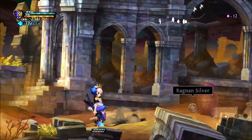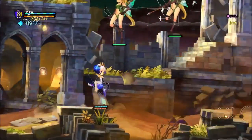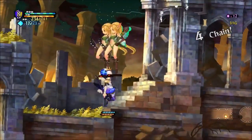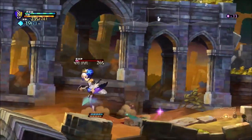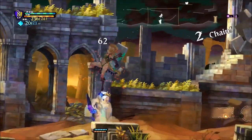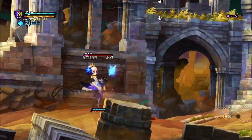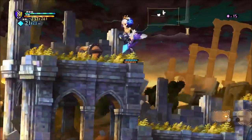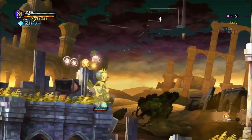I mean, let's pose realism — you throw out a giant tornado like that, you'd expect not to be able to stand in it safely. But not having self-damage is one of the quality of life changes made to this version of the game. I personally like it. I think it adds a little bit more strategy to how you manage through each combat, not having to worry about killing yourself with your own spells.